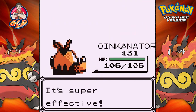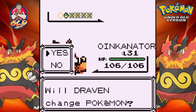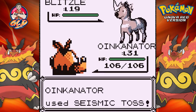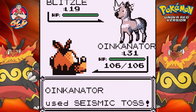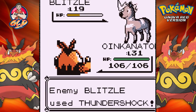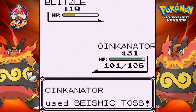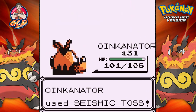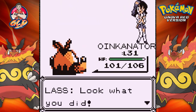He comes out with a Minccino — I've got a bone to pick with you. Let's go with Oinkinator — low kick for the win, super effective, as it should be! Here comes a Blitzle, so let's continue with Oinkinator. Let's go with Seismic Toss — good thing type effects don't exist in Generation 1 mechanics here. Finish this guy off with another Seismic Toss. There we go!